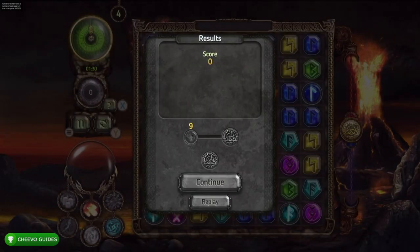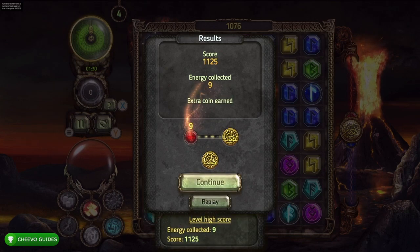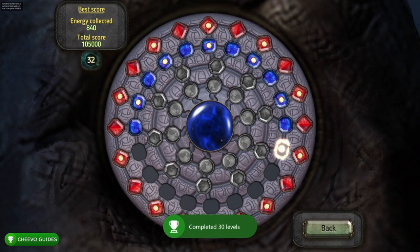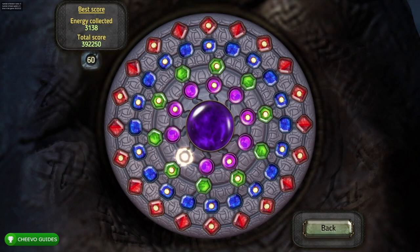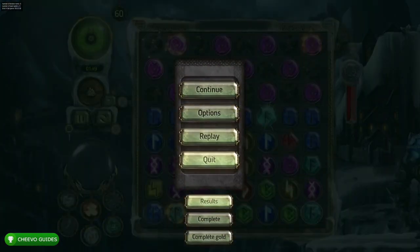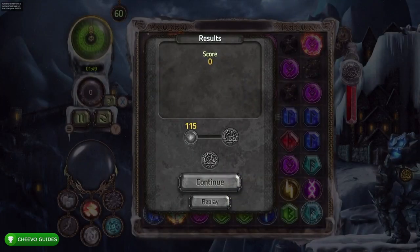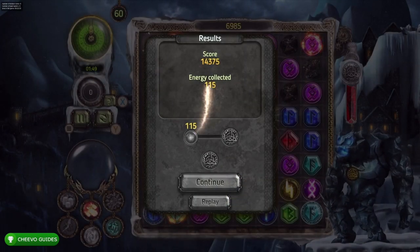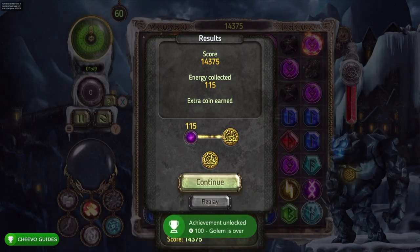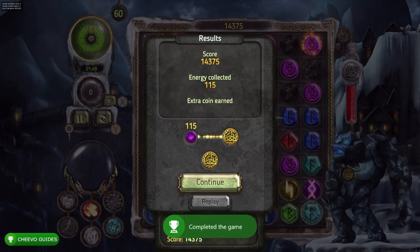You'll get achievements at 15 levels, 30 levels, and 60 levels. Using the cheat code, completing all 60 levels only takes about 20 to 25 minutes, so knock this out first. Once you complete the 60th level you'll get an achievement for 100 gamerscore called 'Golem is Over' for completing the game.